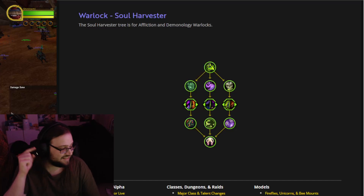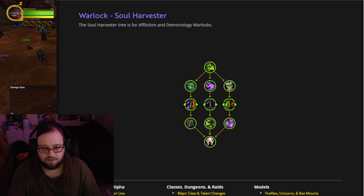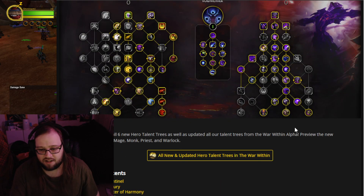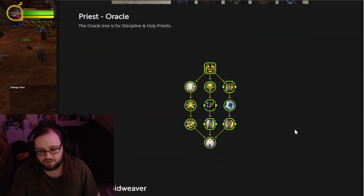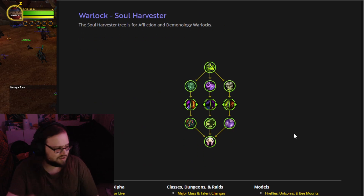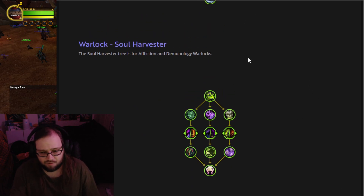Alright, Babelos Rex here, and we've got the last Warlock spec we're looking at. I'm going to be linking this WoWhead post where I got these — six specs that got datamined and are up and running. Some of the older ones may have been updated; I know Oracle has, but it's still under construction. We're going to be looking at Soul Harvester, which is for Affliction and Demonology — this will be the last of the Warlock ones.